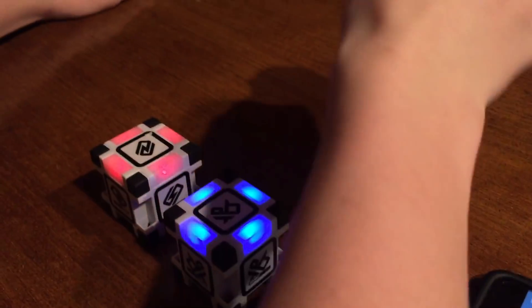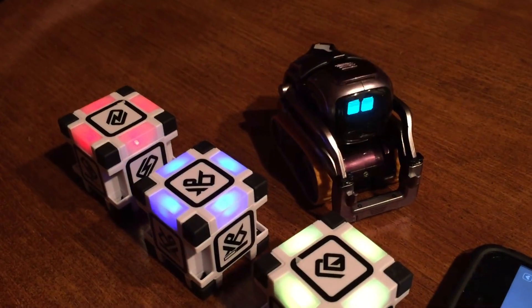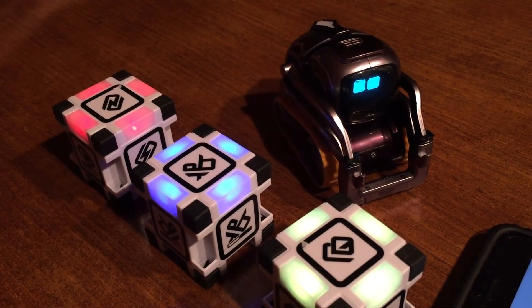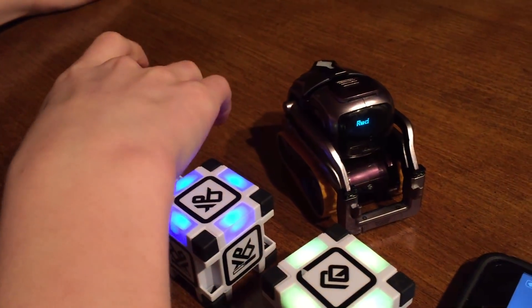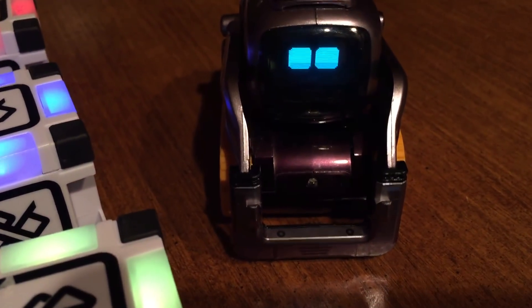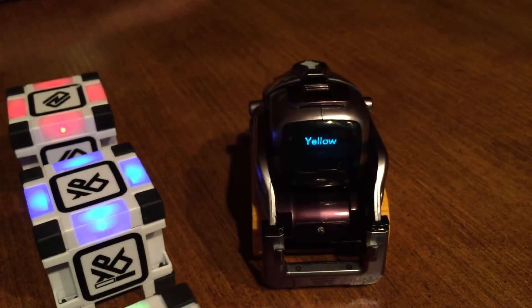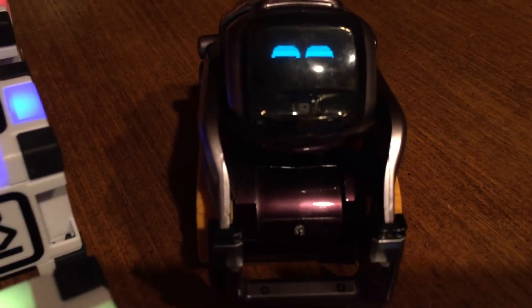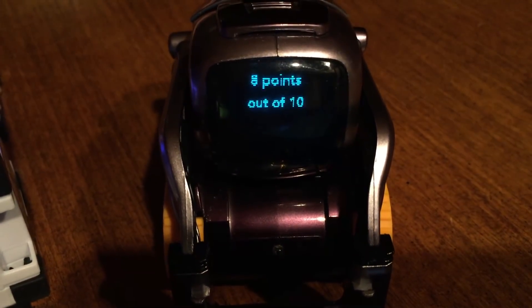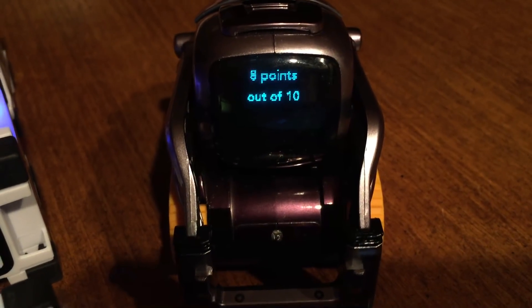It's a cool game but it's a little too easy. Me. Me. I guess if you were playing with a little kid, like a 5 or 4 year old, this is good for them — learning the colors and stuff. Red. Again! Yellow. Too easy. How many did we get? We got 8 out of 10. You got 8 points out of 10.